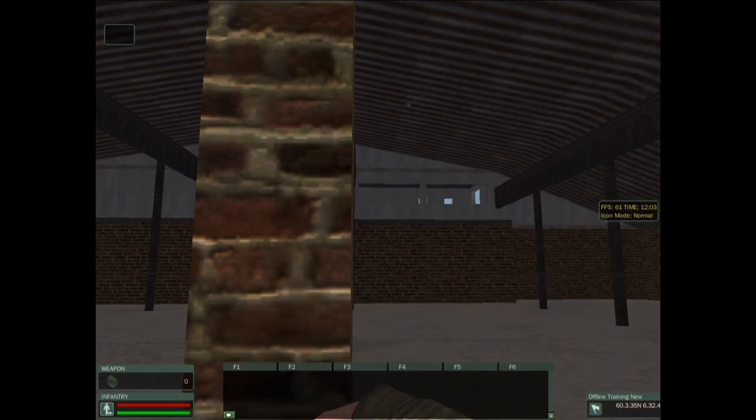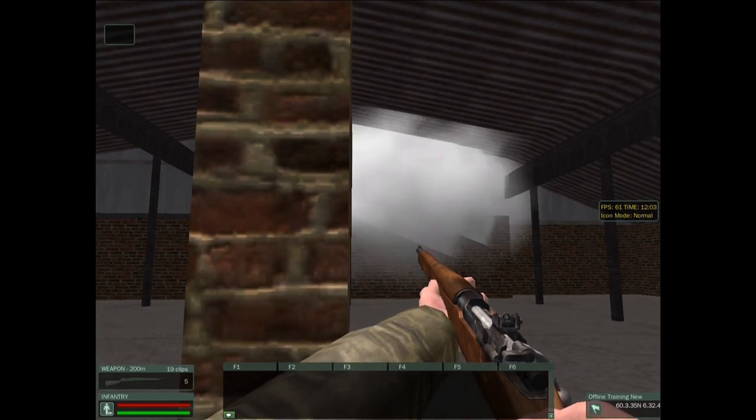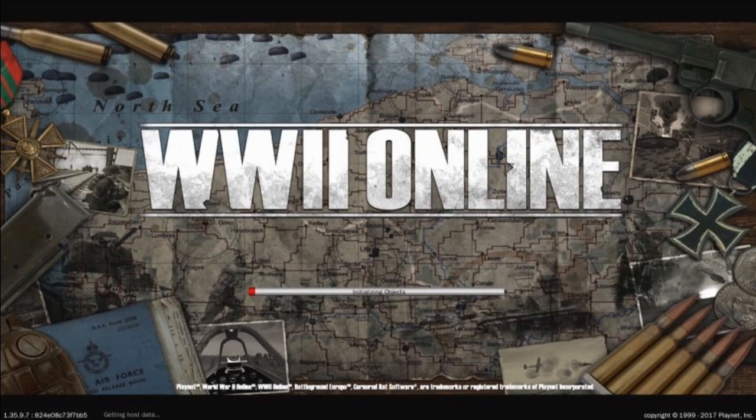I've slowed it down here so you can see it. And then, of course, if you've aimed properly, the grenade will go into that loft up above and explode. Thank you for watching World War II Online tutorials on how to throw grenades accurately.